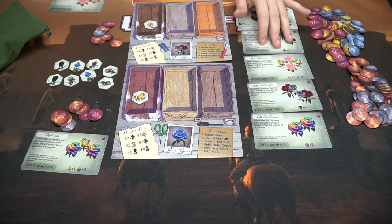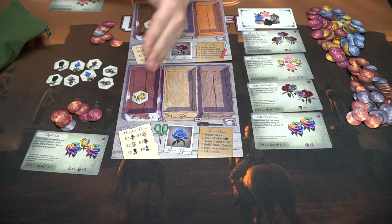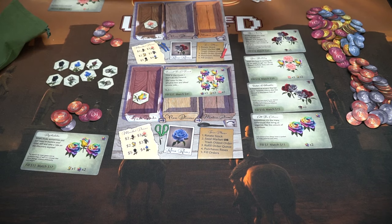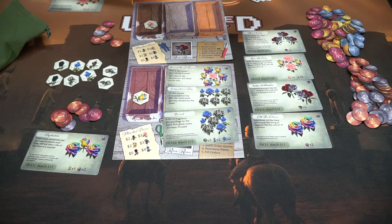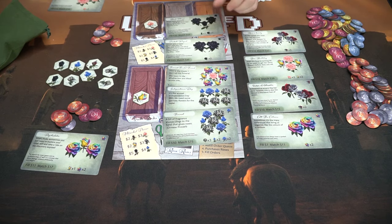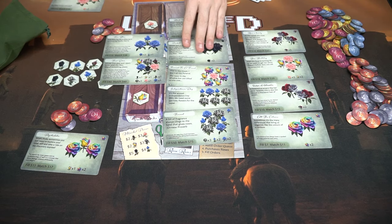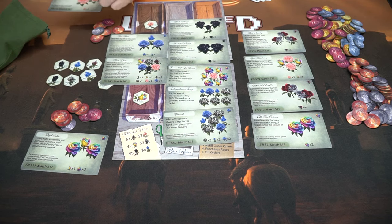The game continues until the last order card is drawn and placed. Then everybody gets one final turn and you tally currency — most money wins. Notably, at the very end of the deck things get more challenging. The orders become harder to obtain but are higher valued, so Rare Roses becomes very difficult near the end but gives you an opportunity to catch up because the orders are so valuable.